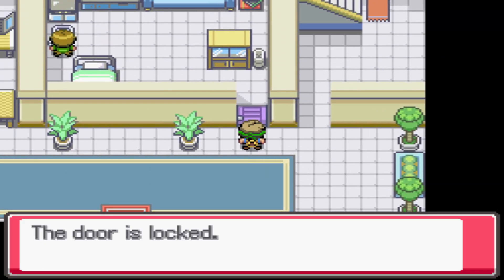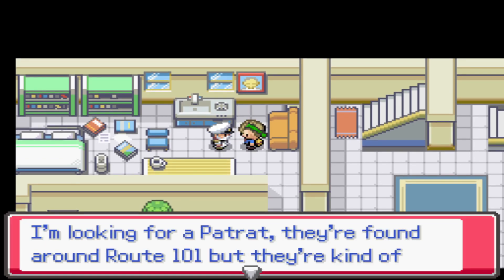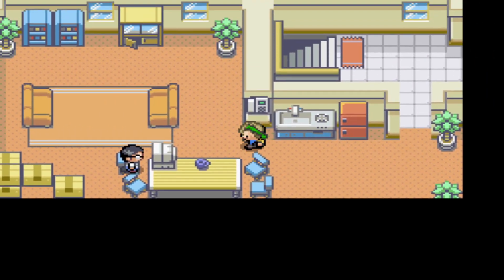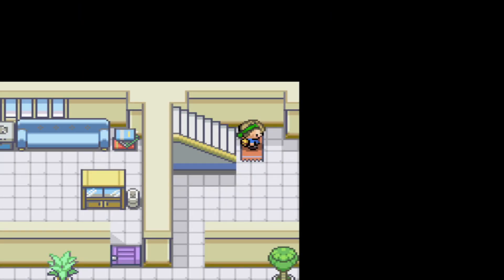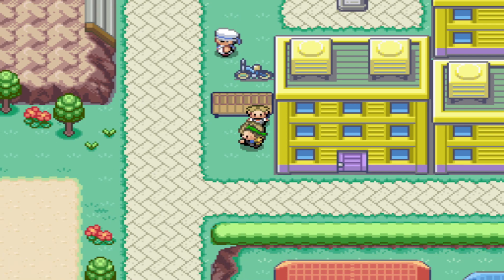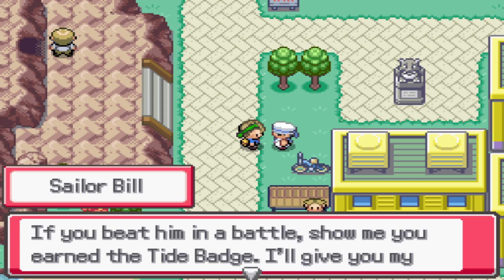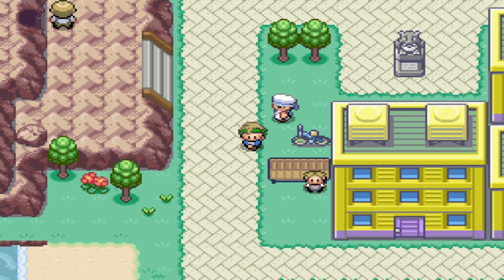Exploring Seafoam City — one building is locked but another has an NPC looking for a Patrat to trade for a prized Voltorb. Another NPC mentions the gym leader spearheaded an underground tunnel project and will give us a bicycle if we earn the Tide Badge, since they won't need it anymore. So badge for bike is the deal.